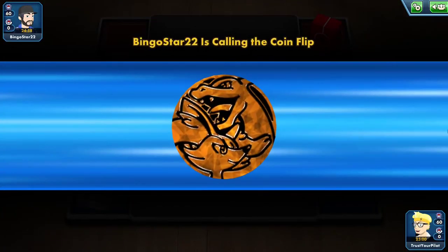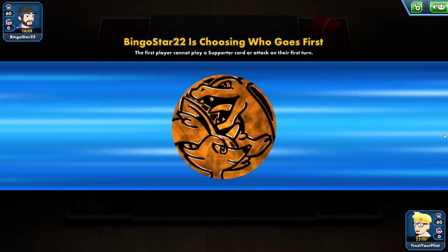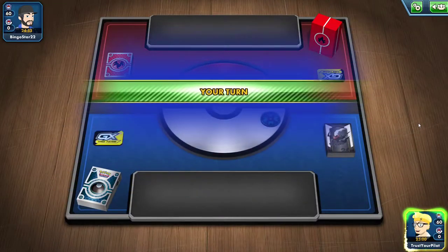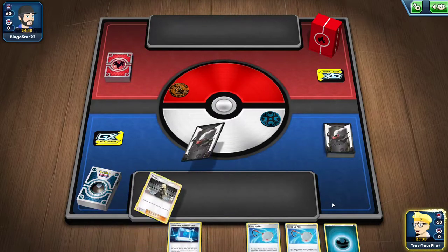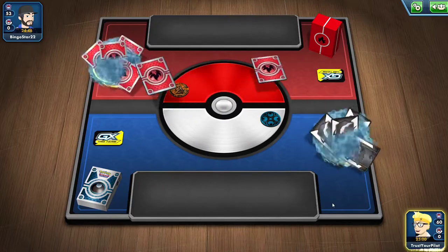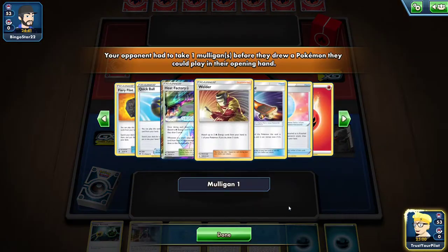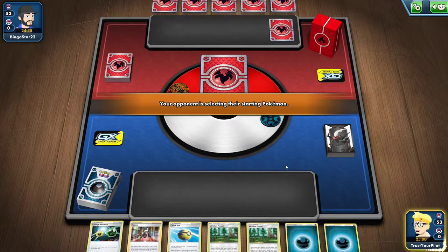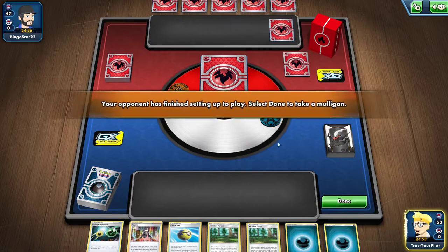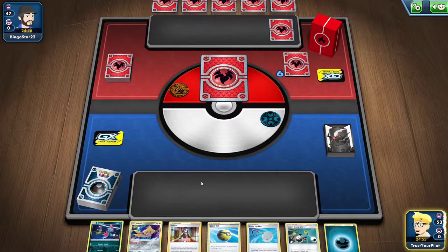Bingo, Star. It's a fire deck, so if they win the coin flip they'll go second, which should be fine because you want to go first with this deck — you want to have a better starting hand and get the Weavile GX set up as soon as possible. I'm the one who has to take a mulligan. I play so many Pokemon, how does that even make sense? I went with a full four Sneasel because I want to show the deck off.